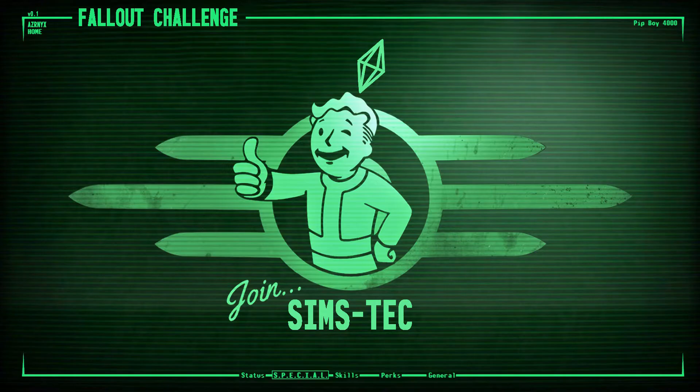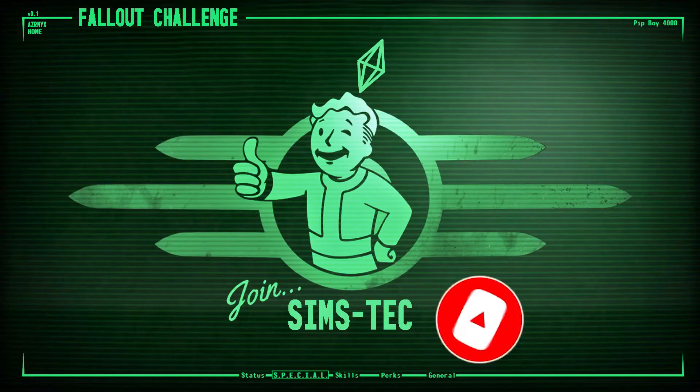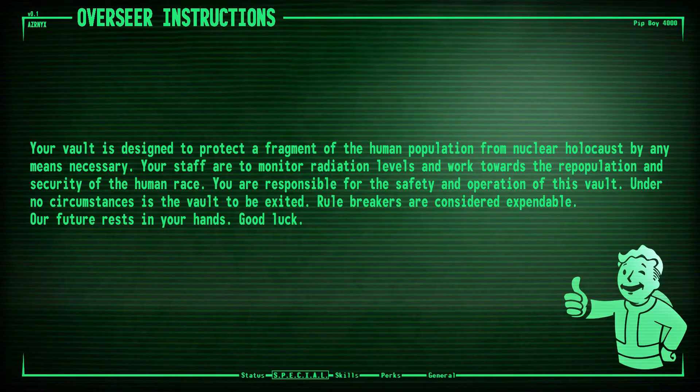Hello my lovelies, welcome back to my channel if you're a returning subscriber and a big welcome if you're new. My name is Az and in today's video we're going to do something a little bit different because I have come up with a challenge - it's kind of an adaptation of the Amazon challenge but different because it's for Fallout. Ever since I built my A to Z bunker challenge build I have been obsessing over Fallout - I downloaded the Fallout Shelter app, a whole bunch of Fallout CC, and even started playing Fallout 4 again. I figured I'd love to merge Sims and Fallout together properly, so I've come up with this challenge.